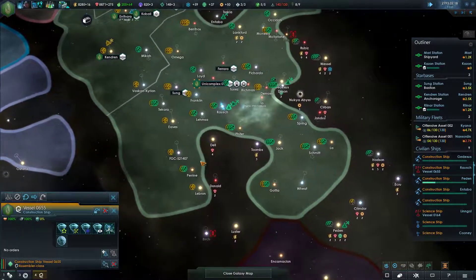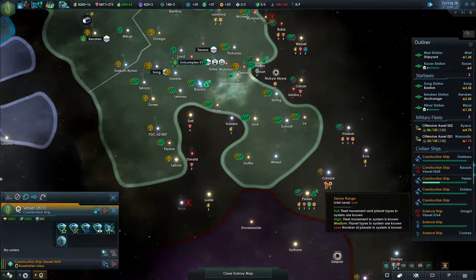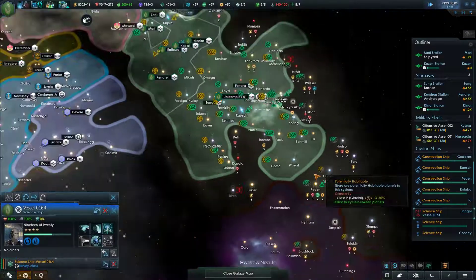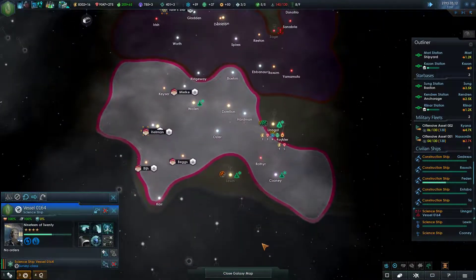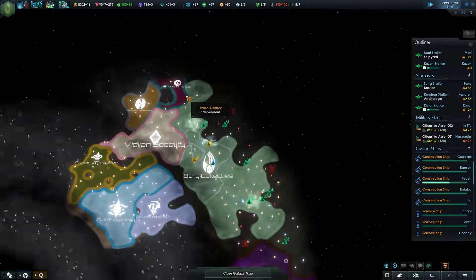Their species number is 8-4-7-5 or something like that. I think we first encountered them in Voyager, and the Borg essentially kidnapped Voyager to help them fight that species.